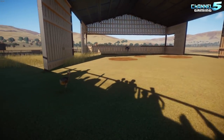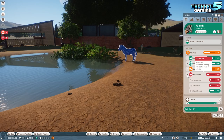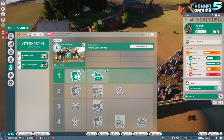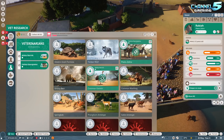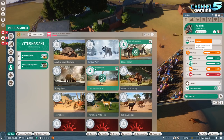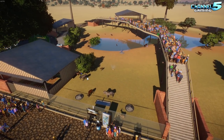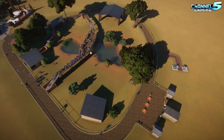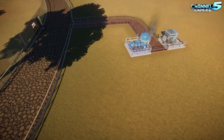My biggest issue right now is enrichment. To make the animals truly happy we need research, but the research just isn't completing. People in Discord are saying it's not working for them either. If I can't get the research done their welfare will always be low. Now there's a cleanliness problem over here too — between feeding and cleaning it looks like we're going to need a lot more keepers. Our mechanics aren't doing their jobs either.